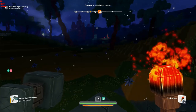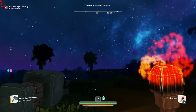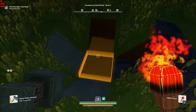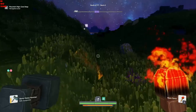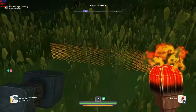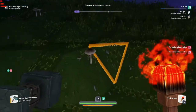Oh, my house looks good from here! There was one of those by the house that you could actually fall in — I had to pillar out using all the wood I had on me. Thank goodness I actually had wood on me.